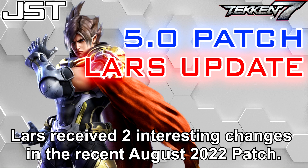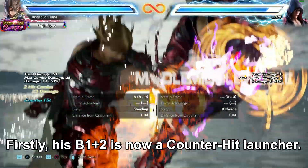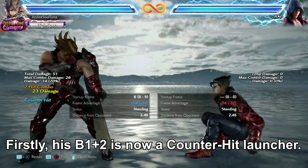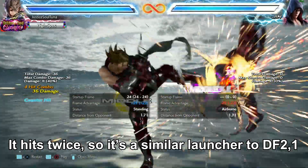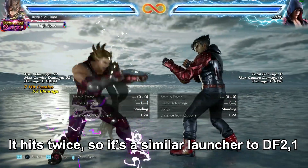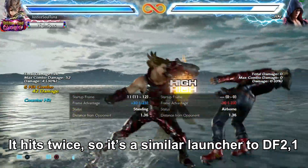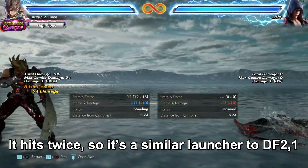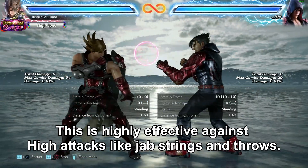So as it turns out, Lars received two interesting changes in the recent August 2022 patch. Firstly, his B1 plus 2 is now a counter-hit launcher. It hits twice, so it's a similar launcher to Downpour T1. You'll need to follow similar combo paths. This is highly effective against high attacks like jab strings and throws, for example.